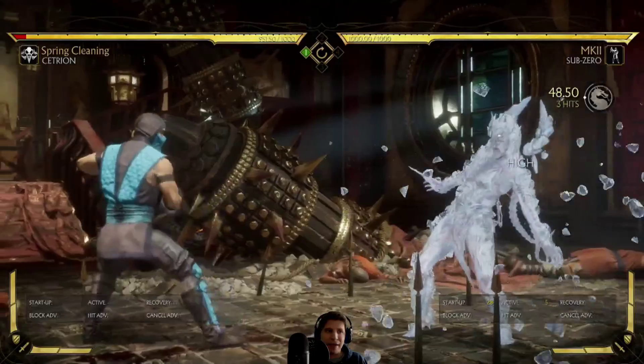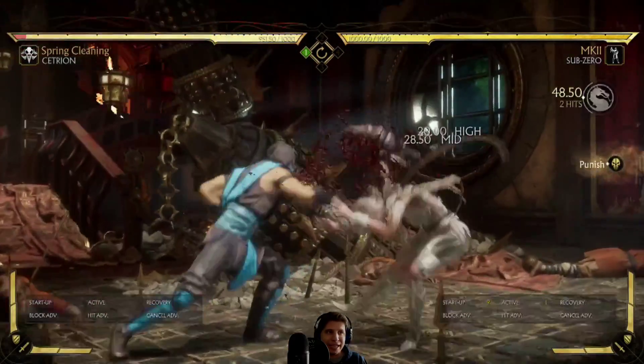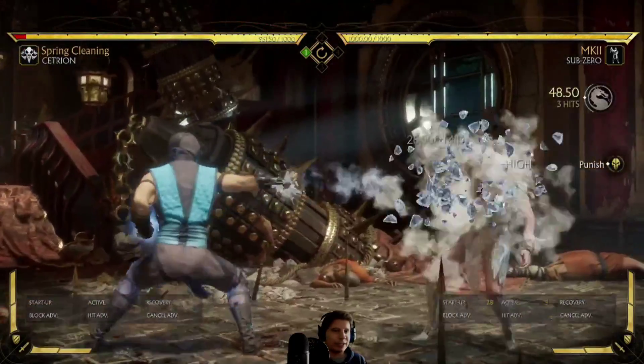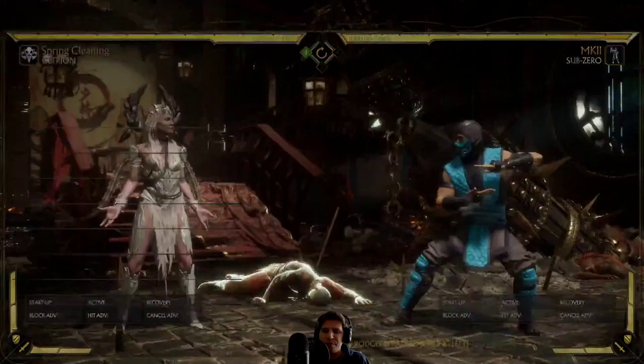What you would do is wait for the teleport, confirm the teleport is happening, do down-neutral, then one-two or whatever your punish is. Preferably a fast move, because you don't want to go down to the frame on your slowest attacks. And you get the punish.